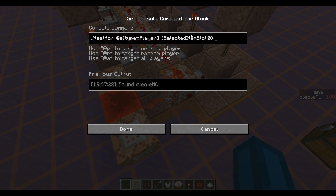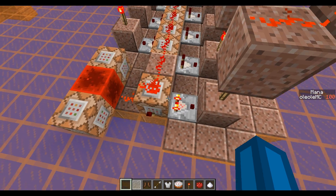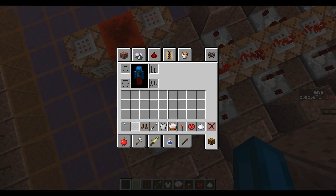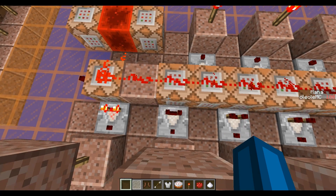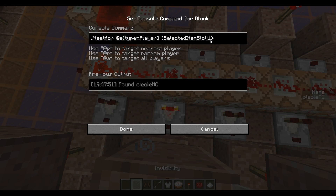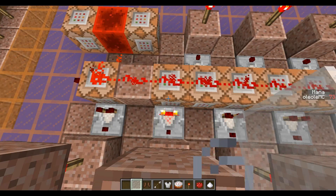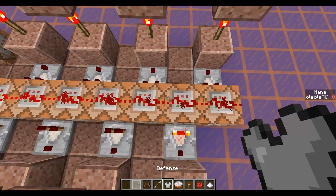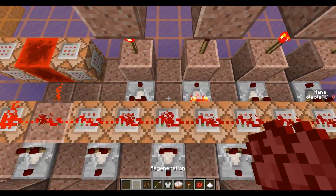And this is the way it works. Here we have a testfor command with adde type equals player, which means it just tests for any player which has selected item slot value of zero. And this is the case at the moment because I have this item selected, but if I switch to selected item slot 1 or slot 2 in my hotbar, the other comparators turn on depending on what item I have selected.